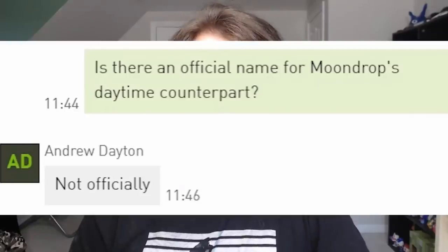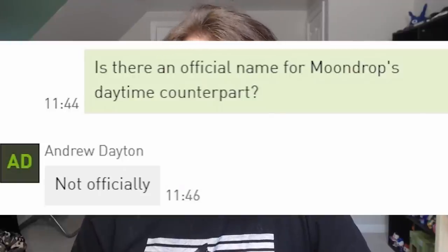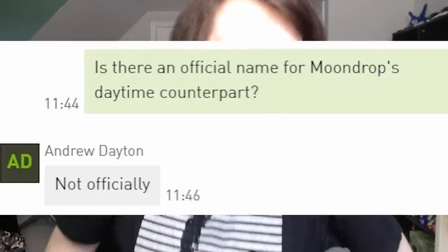Someone asked if there is an official name for Moondrop's daytime counterpart. Andrew himself replied: 'Not officially.' He didn't dismiss that Moondrop is the name of the moon animatronic, so I'm taking that as official. As for the sun counterpart, it's unclear whether they're the same character or not — apparently they don't have a name yet, which is interesting this far into development. Maybe the community will come up with a name for them, kind of like what happened with Glitch Trap and Golden Freddy.